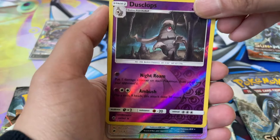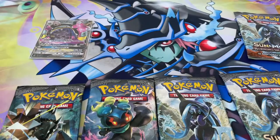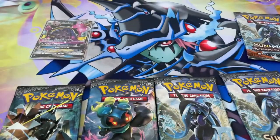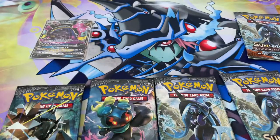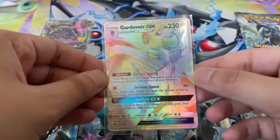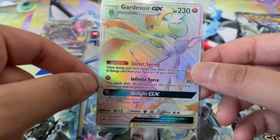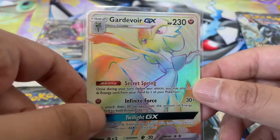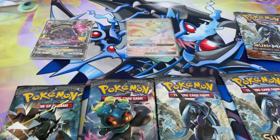And we got a Rainbow Gardevoir GX! What the heck? Oh man, that is amazing. Wow. That did not just happen — we just pulled a Hyper Rare Gardevoir GX. Just goes to show you, sometimes you just gotta put the energy out there. We wanted the Rainbow Charizard and we ended up with a Rainbow Gardevoir GX. An absolutely stunning card. Wow. I have no words.